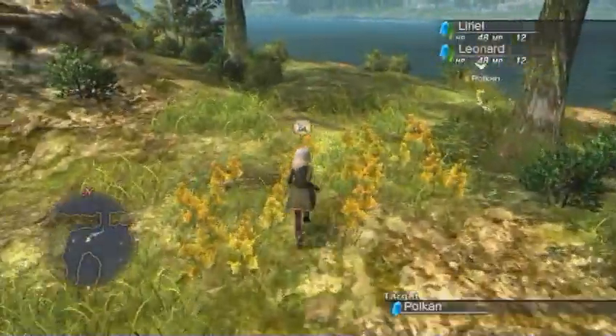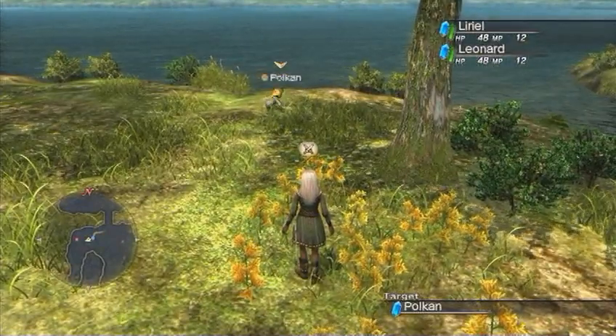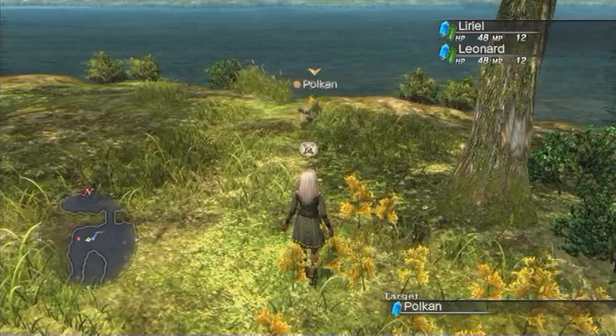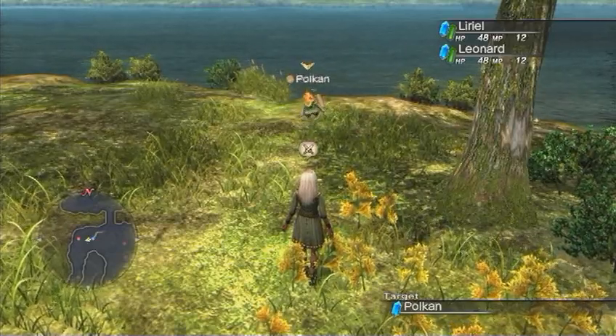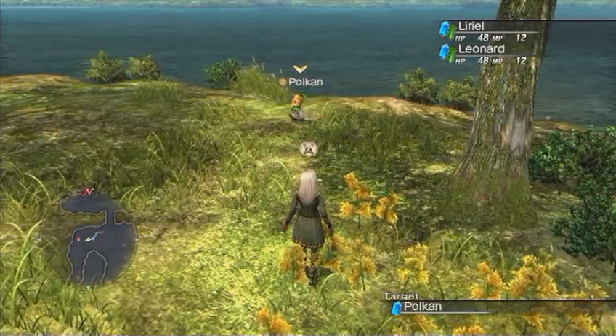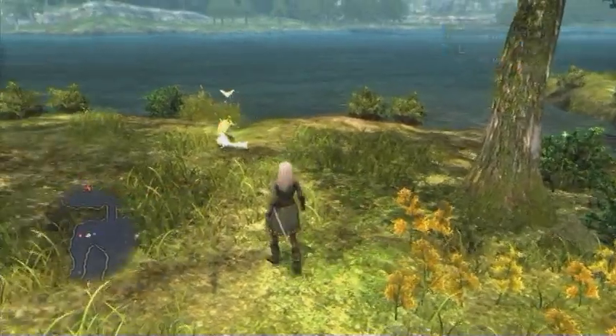As far as battle goes in this game, on the planes here right now, you'll just fight three enemies. That is the Polken - this little guy - the Kibbles, which can be rather annoying. They can put you to sleep, hopefully they won't, because it kills me. And then there are the giant Vespids, which are basically giant wasps.